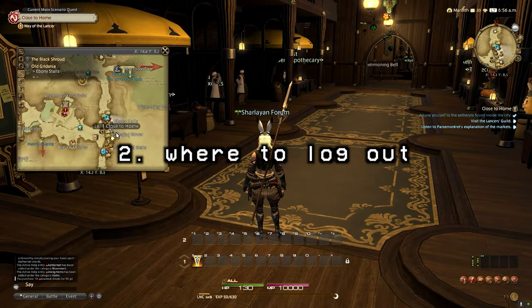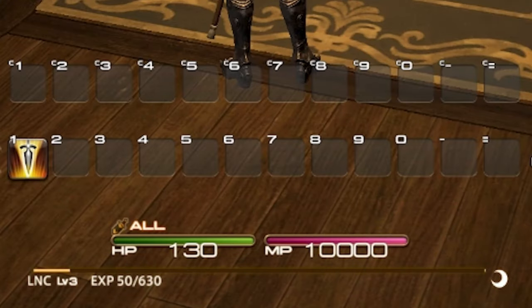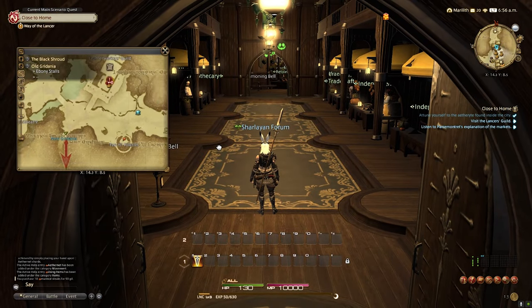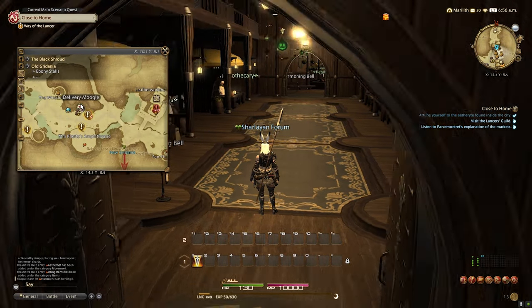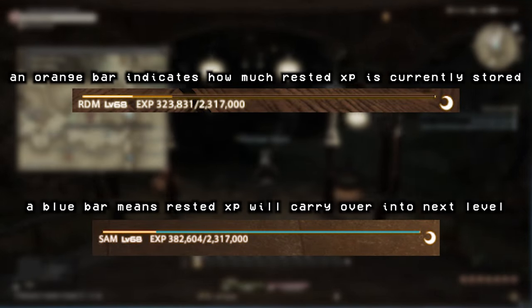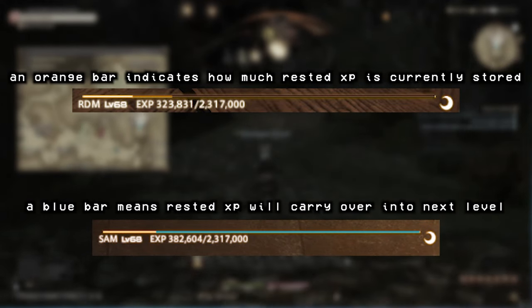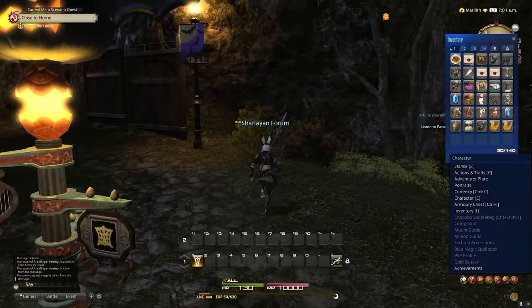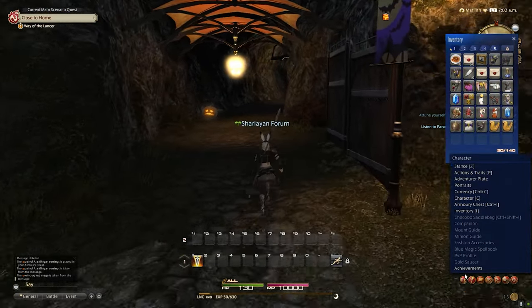Like most MMOs, logging out in a sanctuary — indicated by the little half moon next to your XP bar — will ensure that you have rested XP on your character. This bonus is a passive 50% bonus that's stored up over time while you're in a sanctuary zone. You can see the stored rested XP as a slightly dimmer section of the XP bar, but keep in mind this XP only applies as a bonus to some sources and not all.